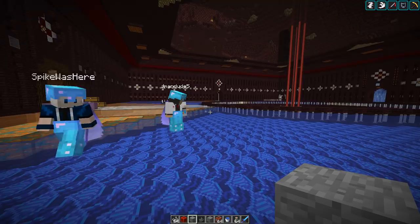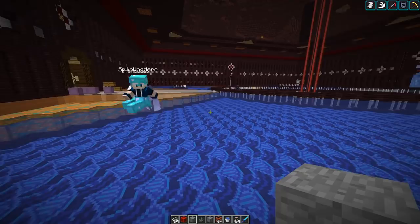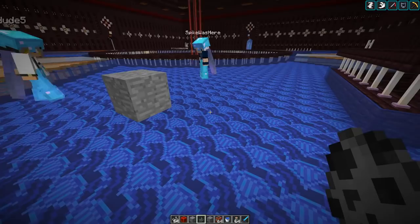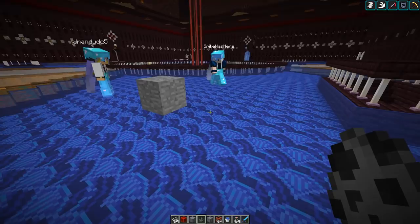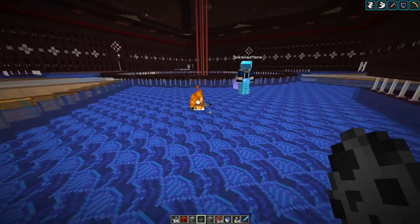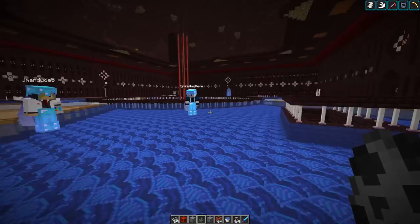Hey everybody, today I'm on the Patreon server and I want to do a showcase of the custom gravel farm. A while ago I made a Patreon announcement video for the server and we added some non-vanilla features to make some items renewable. We used a mechanic where silverfish that hop into blocks and exit afterward will convert stone into gravel. In normal vanilla the block would just disappear completely, but we thought it would be a nice idea to add this mechanic to make a gravel farm possible. Jamin and Spike are gonna show us the gravel farm.